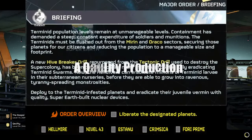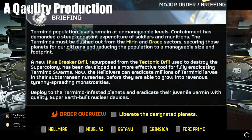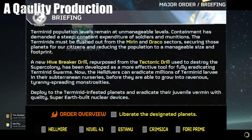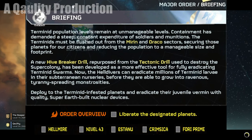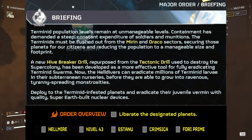Hey Helldivers, today I want to review the current Major Order and the new mission type, Nuke Nursery. To complete this Major Order, we need to liberate five planets from the Terminids by using the new Hivebreaker Drill, which was derived from the Tectonic Drill used on Radia. Nothing could possibly go wrong with this plan, right?